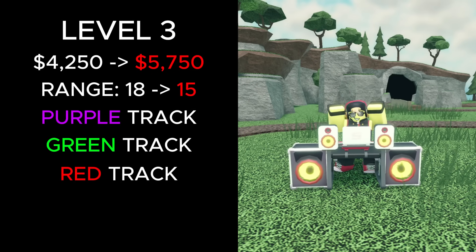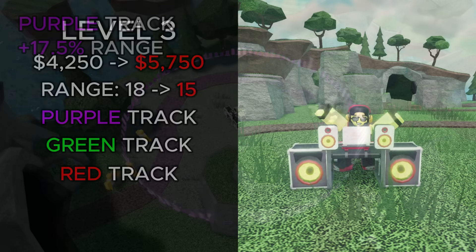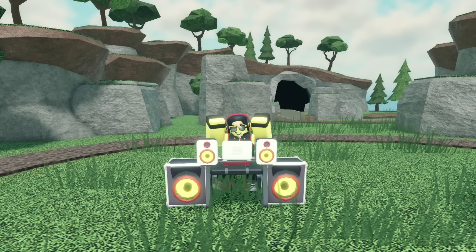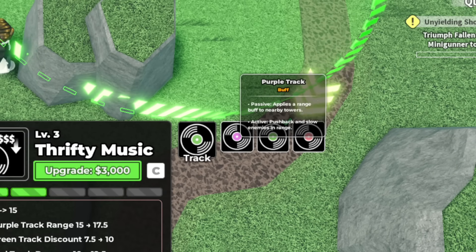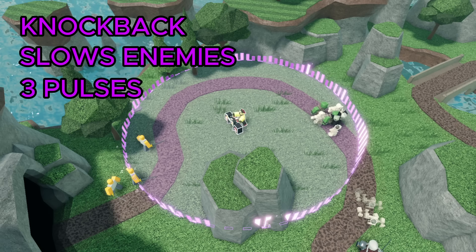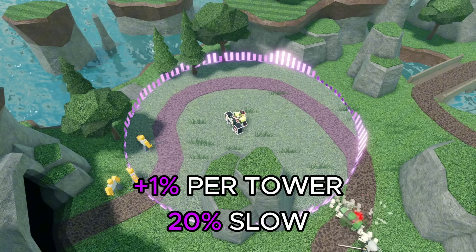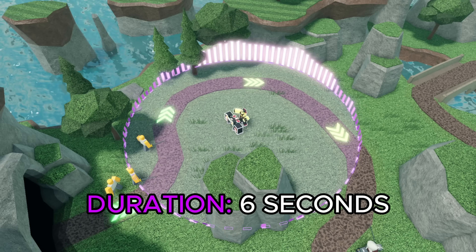At level 3, its total cost increased from 4,250 to 5,750 cash, and its range decreased from 18 to 15. The purple track now gives a 17.5% range buff, the green track gives a 10% discount, and the red track gives a 15% damage buff. The biggest change is the unlock of the Drop the Beat ability, which does a different effect depending on which track is selected. With the purple track, it knocks back enemies in range and applies a slowness debuff three times, with a 1.5-second cooldown between pulses. The slow amount depends on towers in range: 20% with 0 towers, increasing by 1% per tower and capping at 40%. The effect lasts 6 seconds, resetting each time the enemy is hit.